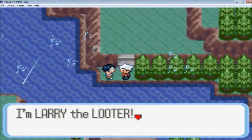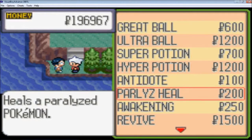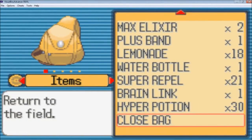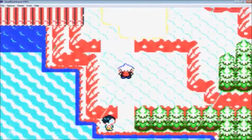There's Larry the Looter — you are definitely going to be helpful to me. He gave me Hyper Potions, a few Antidotes, a Paralyze Heal, and an Awakening. I've got 30 Hyper Potions now, a bunch of Lemonades, Antidotes, and Paralyze Heals. I am definitely well stocked. Let's surf down here and see what's happening.